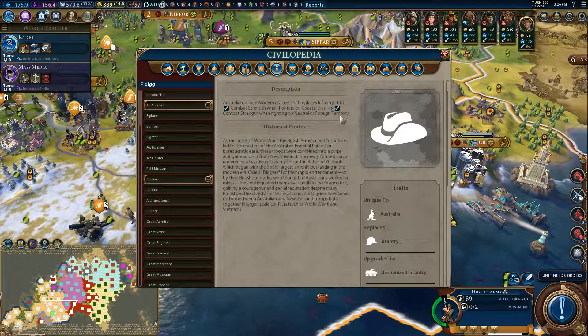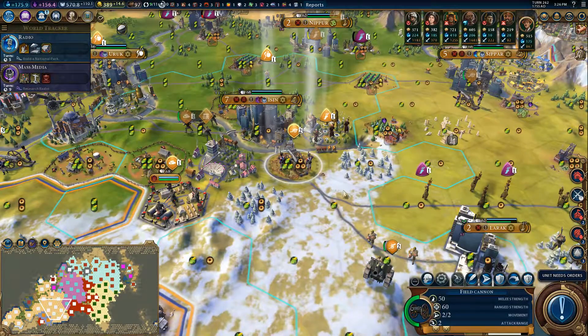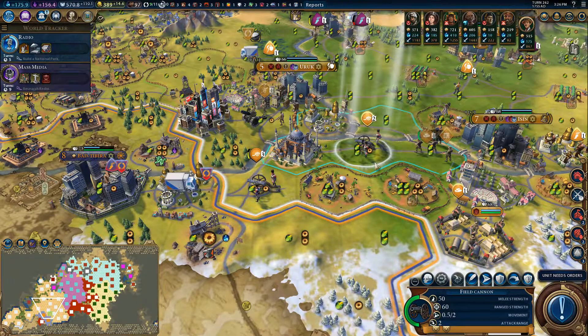So the digger gets plus 10 combat strength when fighting on coastal tiles and plus 5 when in warm or neutral territory. I wonder how that scales with armies.